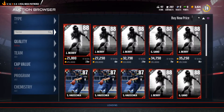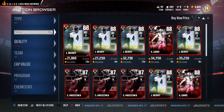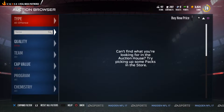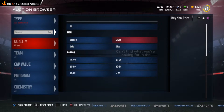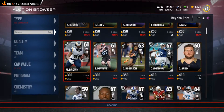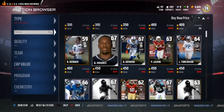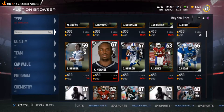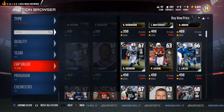You can go to All positions and filter all players by cap value. Say you want all offense — go to cap value 11 to 12, filter to Elites or All, and it shows all cap value players available. You can then choose Buy Now on whichever player you want.